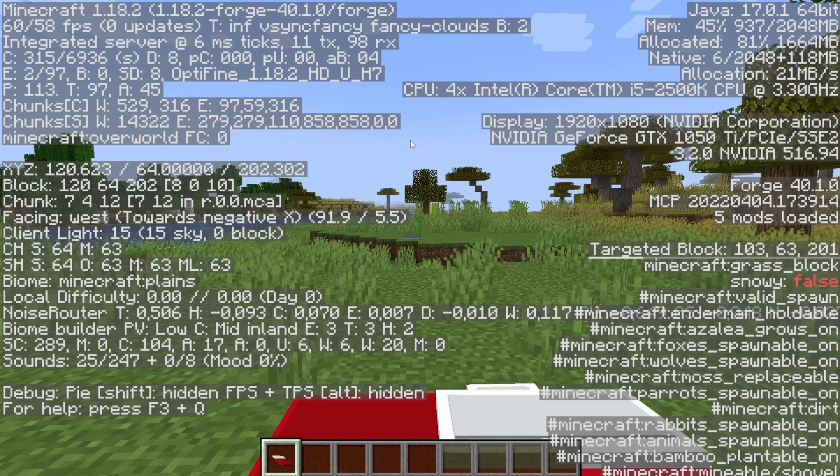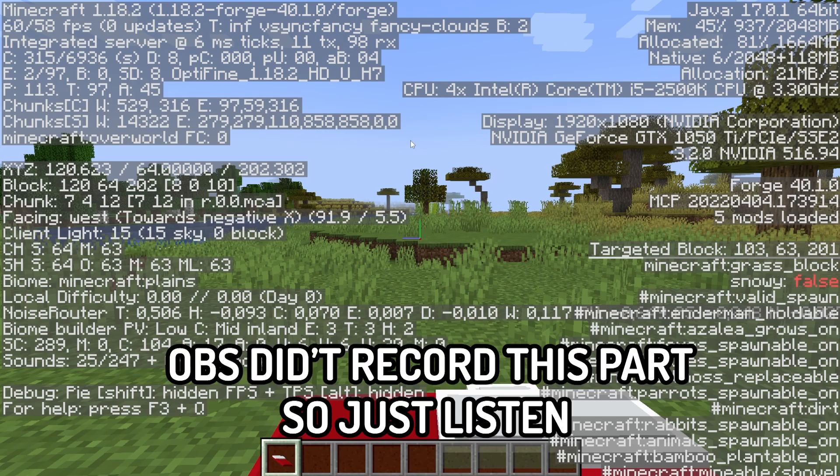Minecraft has booted up, time to join the world. I'm hoping my little fix has fixed the collision hitbox — I have no clue how it works, so I have no clue if it worked. It does not work. How do I make it work? Oh, I have an idea...